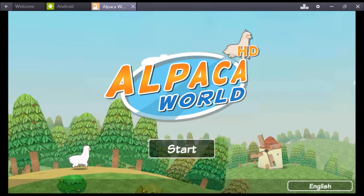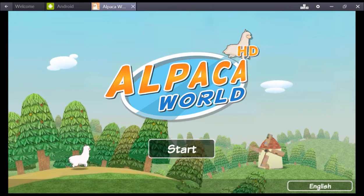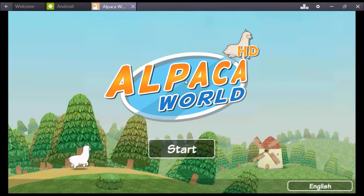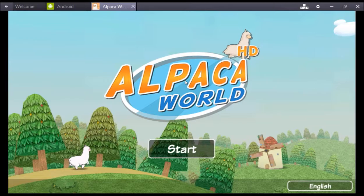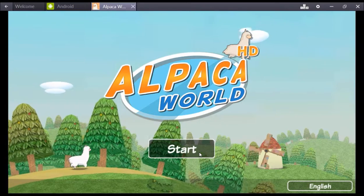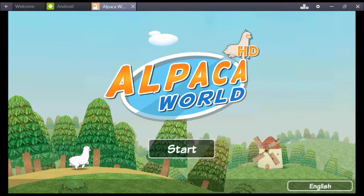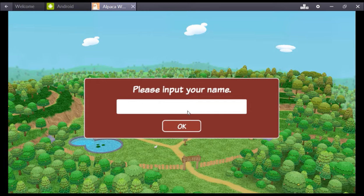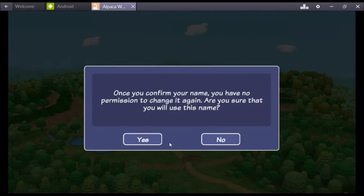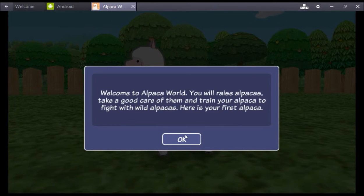Good evening everybody, and welcome to the Angry Cast. This is Alpaca World — a game I've been watching Bailey play on her tablet. Of course, what cuter thing in the world could there be than a big fluffy alpaca next to an otter? I have no idea what this game is about other than what I've seen her play, but we'll give it a look and say yeah, why not — content! Oh yeah, sure, and there's a fluffy little alpaca.